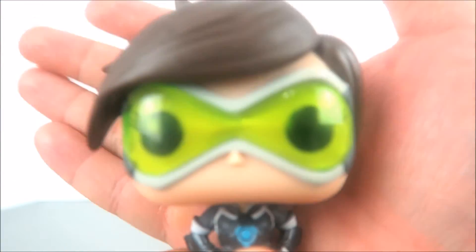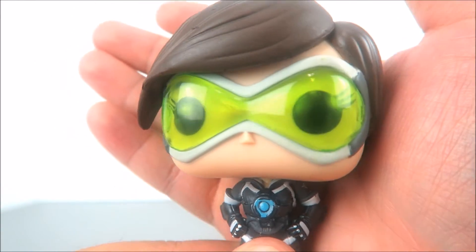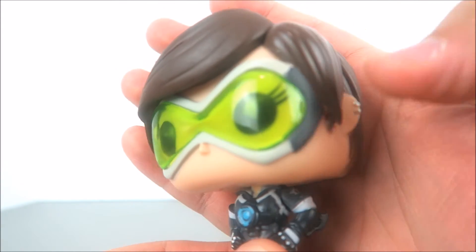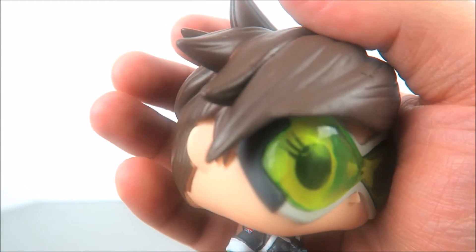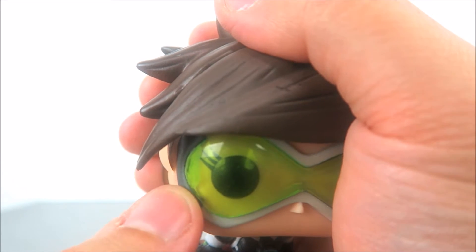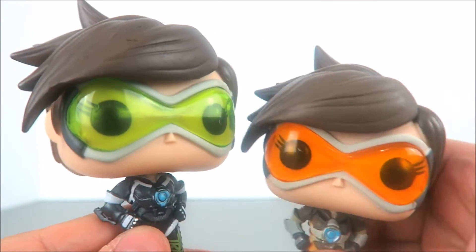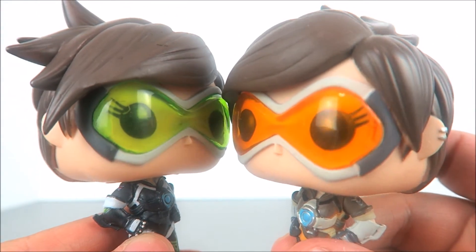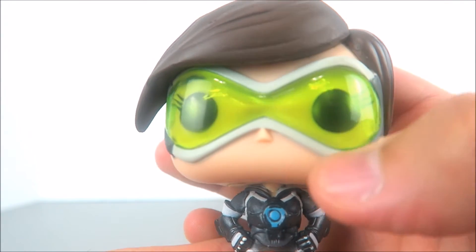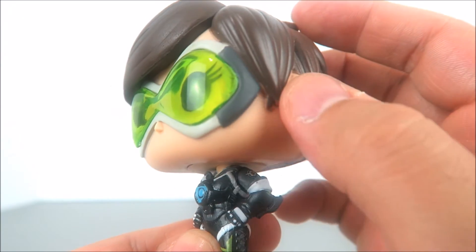She has these awesome looking goggles with bright green translucent plastic. At the corners where the lens meets the goggle sculpt, you can see glue smudged right there on both sides — look how horrible that looks. You can see the glue underneath the plastic just smudged right there. The same thing happens with the other Tracer, but because she uses darker orange plastic it's not as noticeable. Other than that, the paint applied on the rest of the goggle sculpt is nicely done — you've got the gray with the dark gray, and it looks very cool and clean.